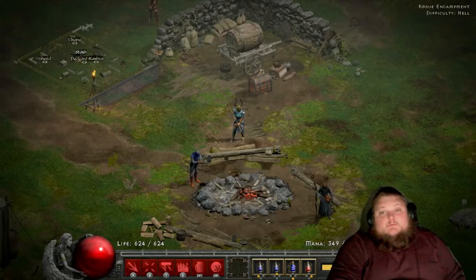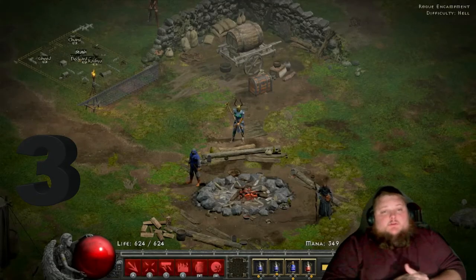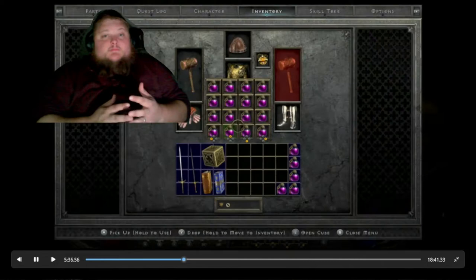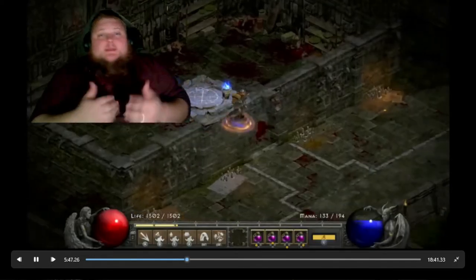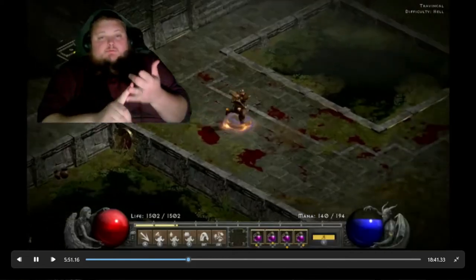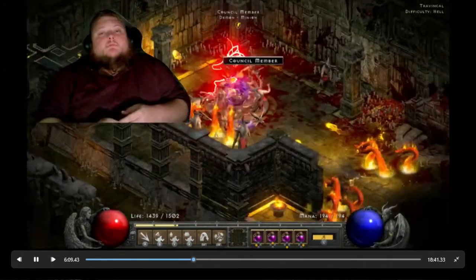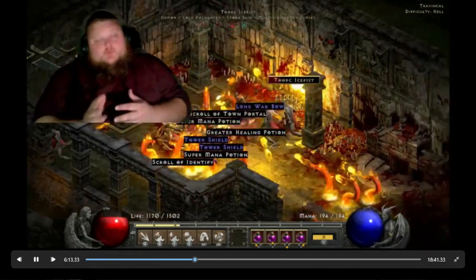The third thing you can do is make a Gold Find Barbarian. You go to Travincal, kill the rich Council members, collect their gold, and gamble, gamble, gamble. What you really want to be looking for is belts and boots — belts and boots go for a pretty high premium both on Classic and on Lord of Destruction.